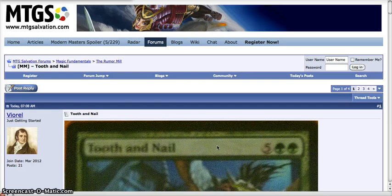Hey guys, Rocks in Box in 90 here with another Modern Masters spoiler. So even though Wizards wasn't really planning to put out spoilers until, I think it was May 27th or something, of course, classic, we have an early spoiler.